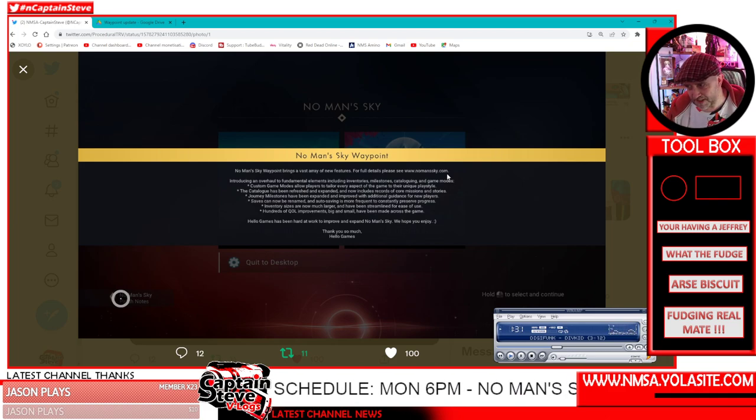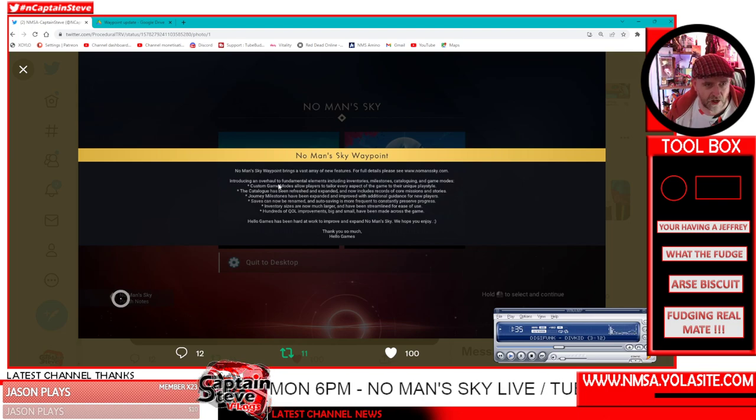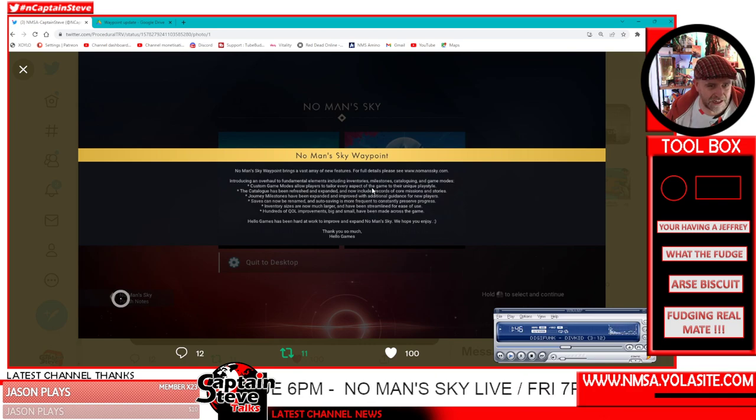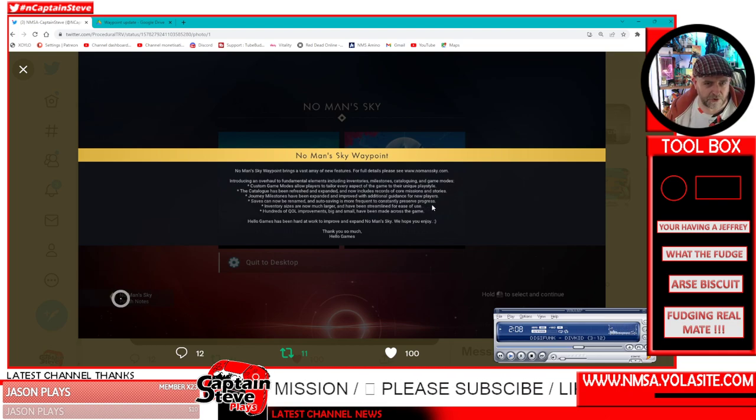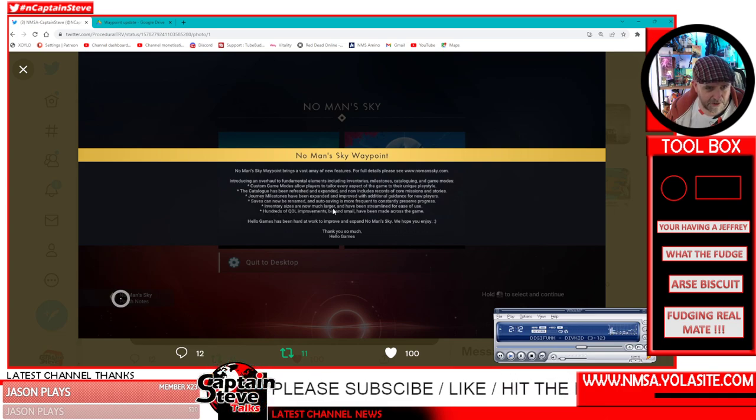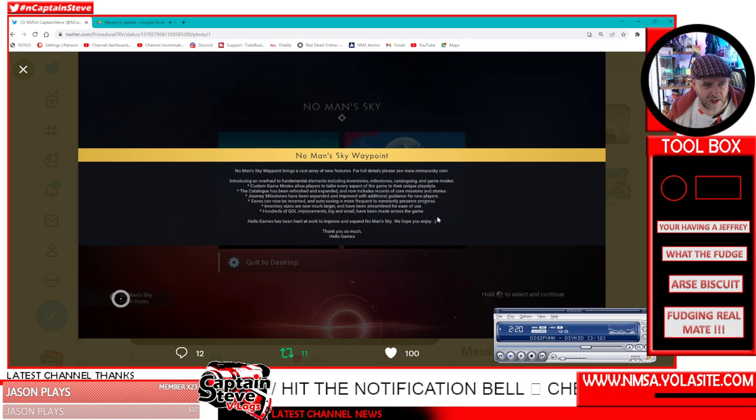There's nothing on the website just yet. The update introduces an overhaul to fundamental elements including inventories, milestones, cataloging, and game modes. A custom game mode allows players to tailor every aspect of the game. The catalog has been refreshed and expanded, journey milestones have been expanded for new player guidance, saves can be renamed, auto-saving is more frequent, inventory sizes are now much larger, and hundreds of quality-of-life improvements have been made.